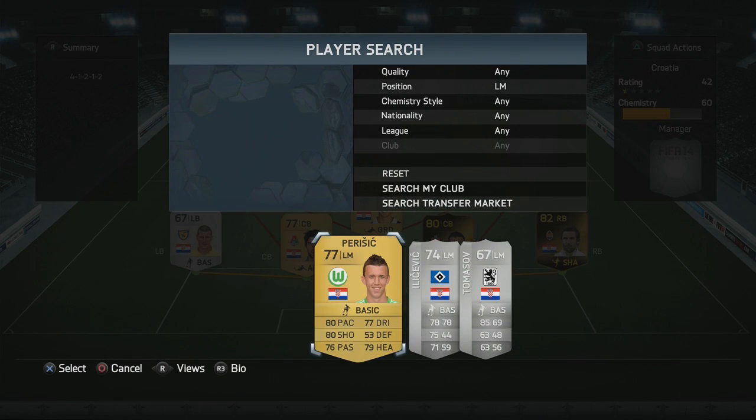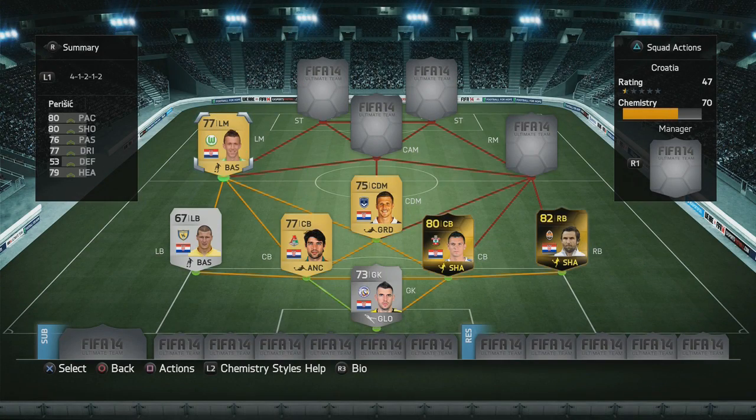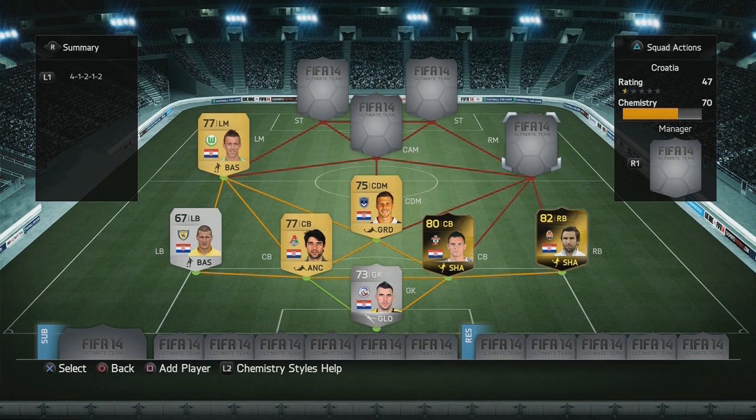Moving on to the left mid, we have Perisic, and he's one of those cheap, really good players to pick up on the left mid if you play Ultimate Team. He's one of the few four-star skillers in the squad. He's got a five-star weak foot and all-round good stats, and he scored a goal from a weird angle for me due to that five-star weak foot.